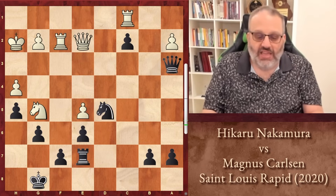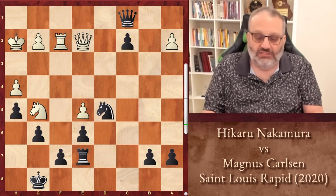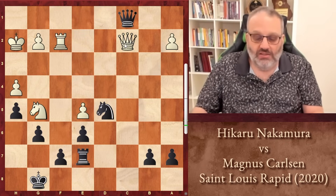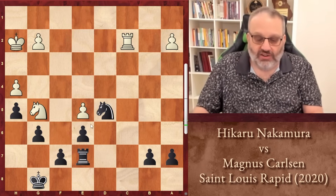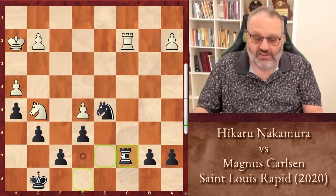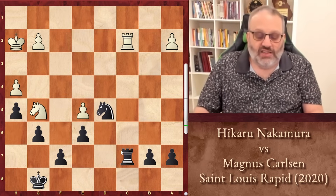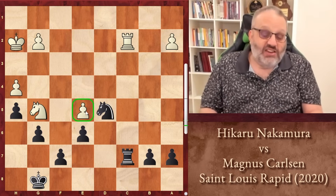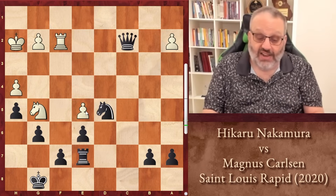So White played King H2, and Black played Queen takes C1. Now Black should play Queen takes C2, but it just loses to Rook takes — Queen takes, Rook takes — and just Rook C7. Black has a winning endgame: an extra pawn, a great Knight, there's an isolated pawn, 2-1 on the Queen side. The engine says it's a very easy win.